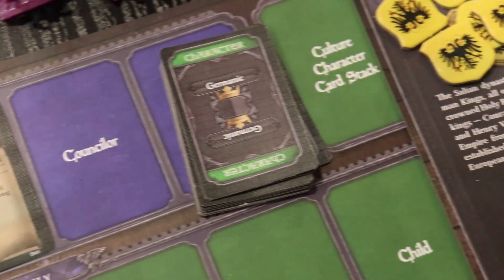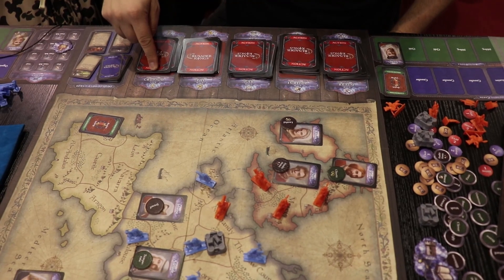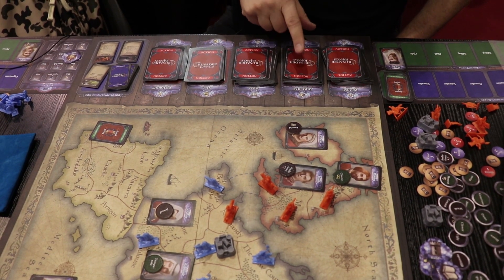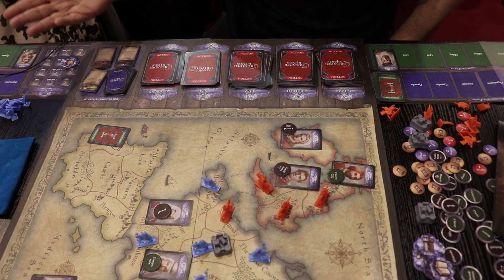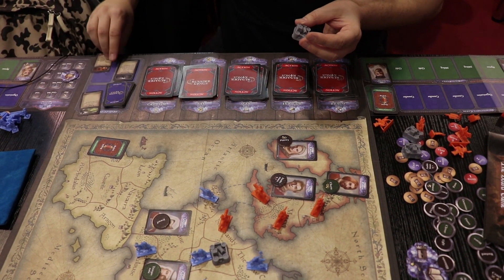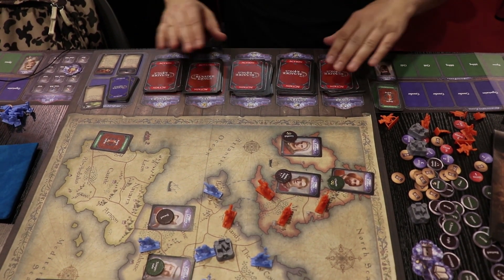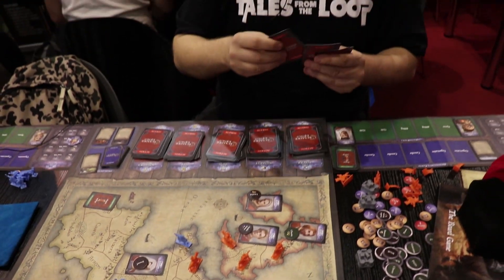You play this game by using action cards. There are different types of action cards: you can go to the Crusades, you can tax your lands for gold, you can go to war, you can intrigue — which means you can plot, try to murder any character, try to bribe other characters, and so on. You can also build castles or development cards, like a longbow or a counselor like a chancellor. Every player has a hand of these, slightly different for everyone, and chooses two cards at a time.